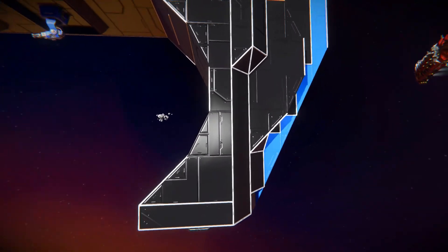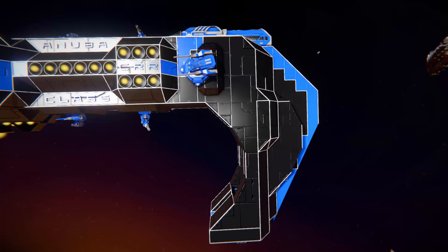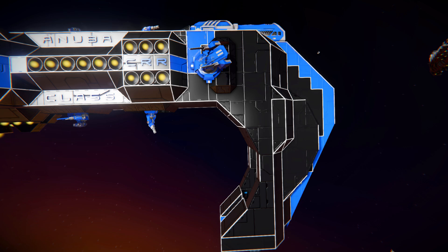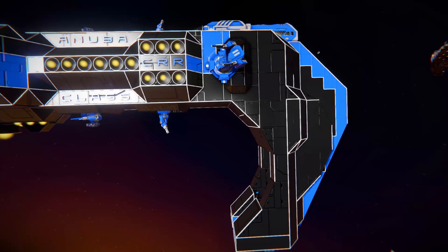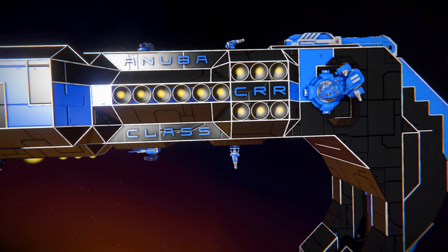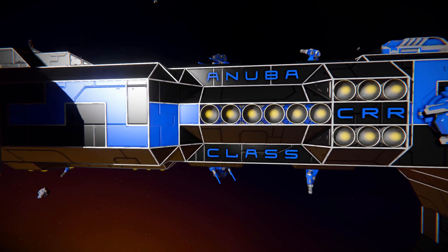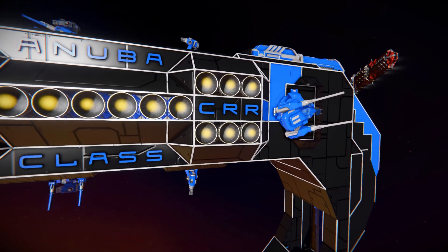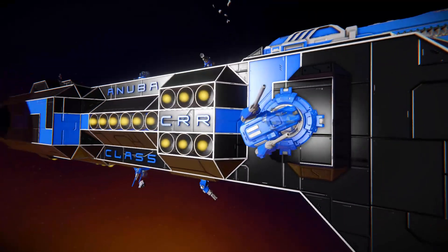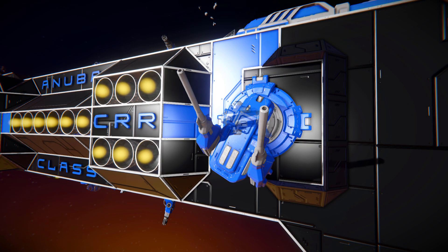On the side there is our ramming blade, then we can see some lovely blue turrets on the top with a big railgun at the front. Moving along the side we can see assault cannons or auto cannons, a bunch of hydrogen thrusters on the left and right, and great use of letter blocks spelling out the Anuba CRR class. At the top there's a shimmer from a projector — it looks like the creator updated the ship with new weapons but forgot to update the projector block, so we're seeing the old original gatling guns poking out next to the new turrets.